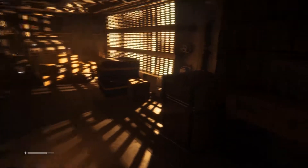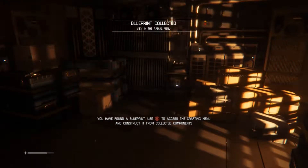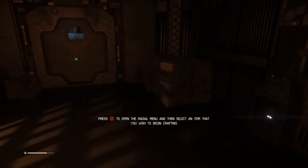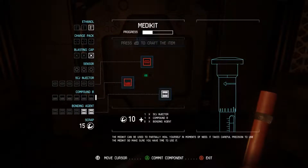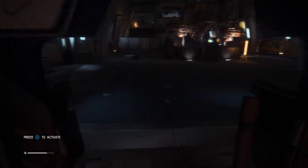Ah-ha! So there's a lot of stuff in here. Blueprint collected - view in the radio menu. If you have found a blueprint, use B to access the menu and construct it from the collected components. Will do sir, will do. B to open the radio menu and select an item that you wish to begin crafting. So we've not got enough components yet. I'm just going to hold this, just hold it tight.